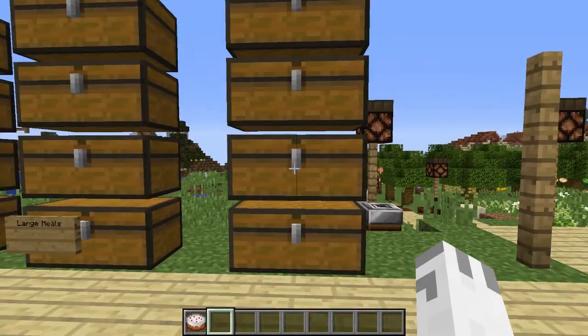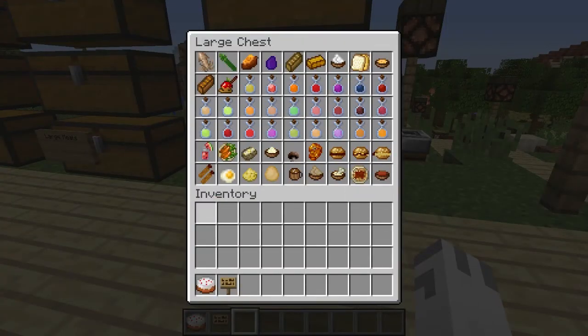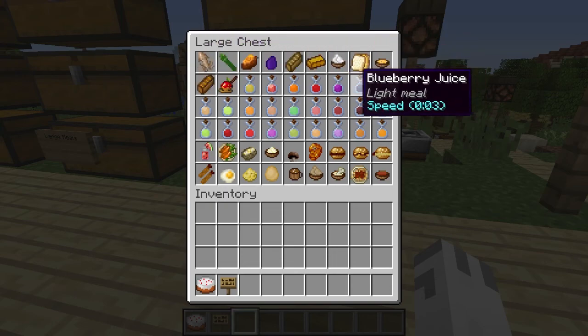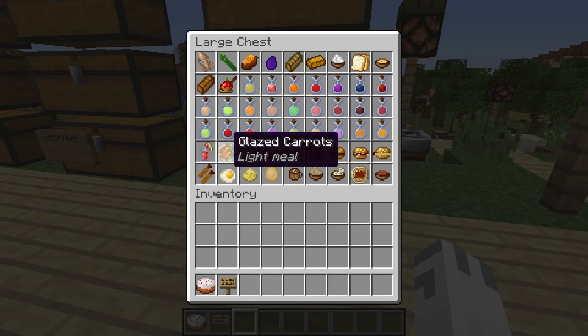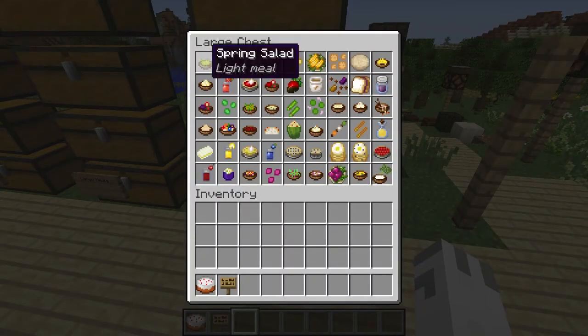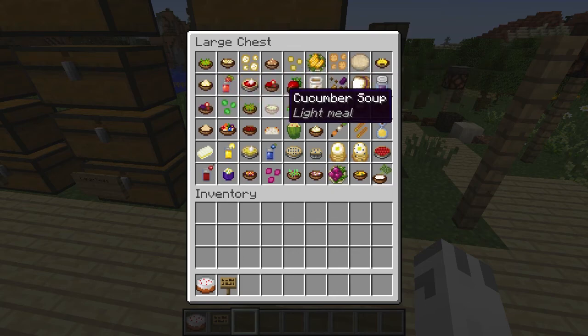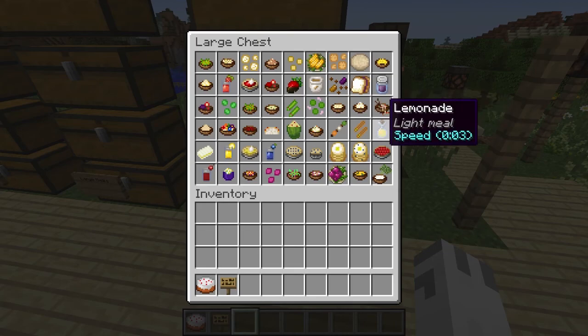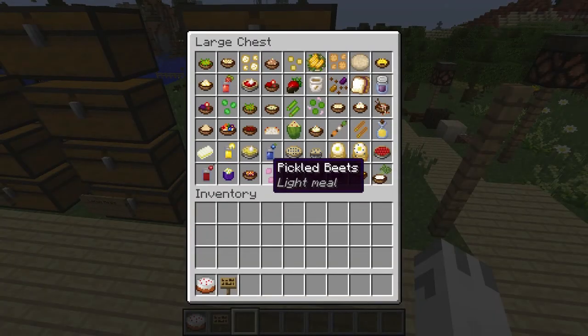Now we have the other food to get into. This right here is the light meals section. I'll just go over it quickly and name off a few things. We have caramel apples, a whole bunch of juices, sandwiches, mashed potatoes, fish sticks, hot chocolate, spaghetti, tomato soup, spring salad, corn on the cob, tortillas, peanut butter and jelly sandwich, pickles — I love pickles so much — stuffed pepper, lemon bars, pancakes, and pickled beets.